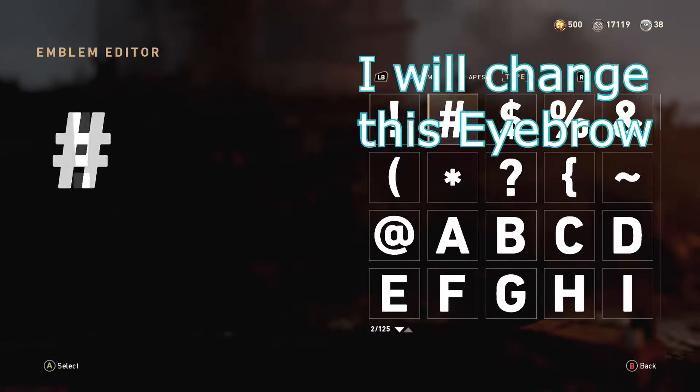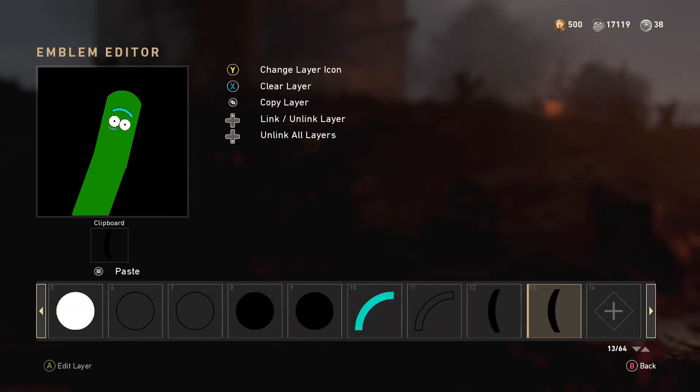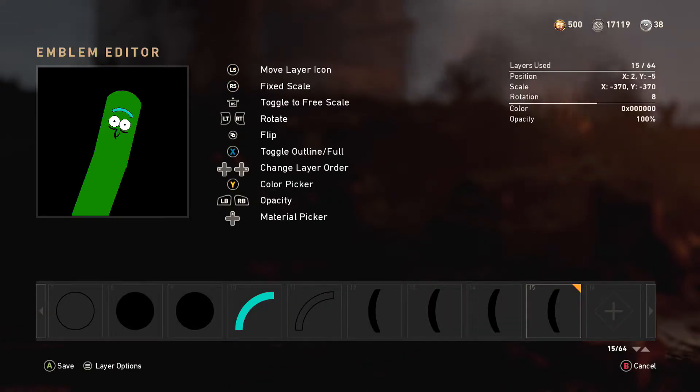Some bags under the eyes. They don't have every shape — it's not perfect, but make do with what they have. Half the nose here. The nose I actually will be changing later to a straighter, less curved nose. Gives a better Rick look.